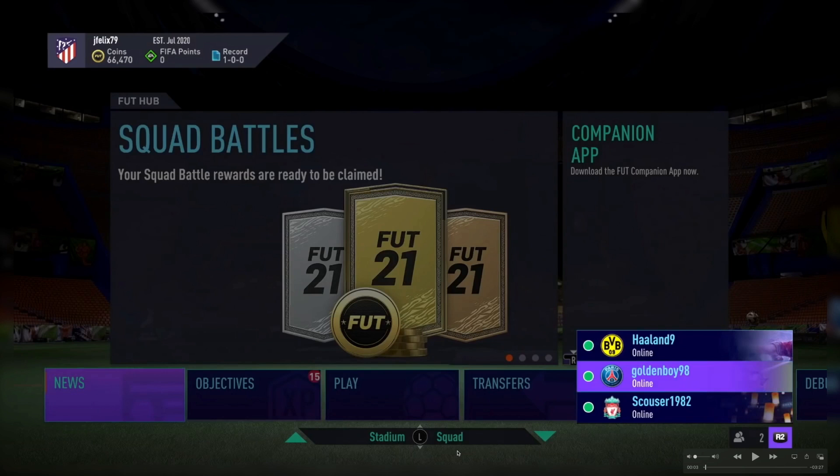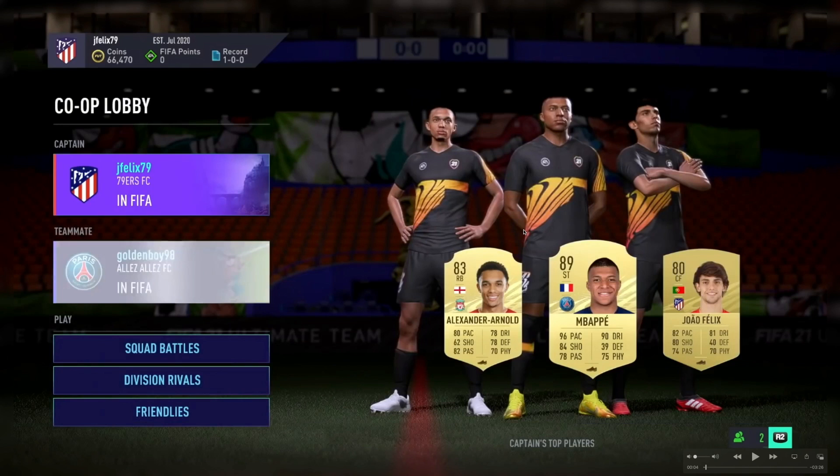You've also got a thing which lets you get to Stadium and Squad with the L-Stick up and down. The next thing they're introducing is FUT co-op, so you can play with another person. This is the lobby screen and they've gone with a stadium background feature that I noticed. You've got Squad Battles, Division Rivals and Friendlies — those are the modes you can do with co-op — and this should ultimately be a better experience if you want to have fun with friends on Ultimate Team.